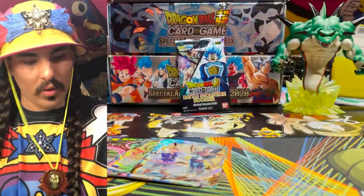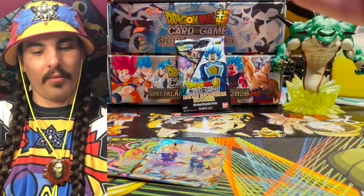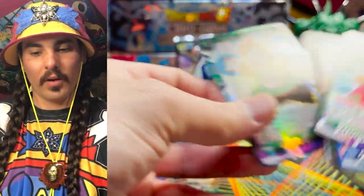Shiny Broly there. So far we have five SRs — so maybe one more. Maybe there's a secret rare on here somewhere. Chow-Tzu — Damping! Very cute.